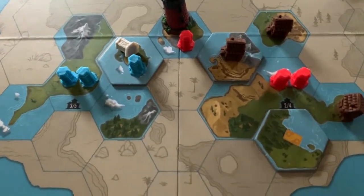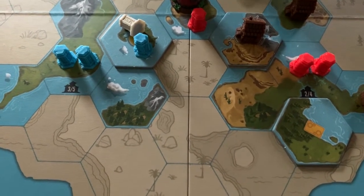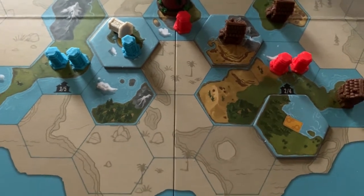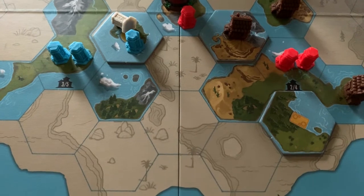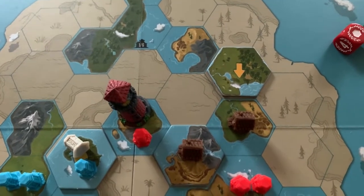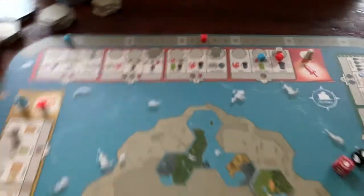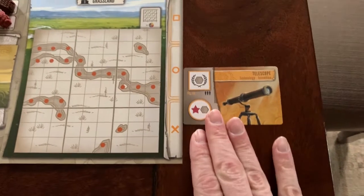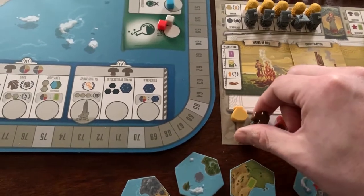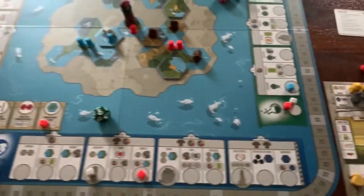There's a placement problem because we don't own a adjacent tile, so this one is going to give us hardly any points. We can go there — not great, but that's what we'll do. Replacing it gets us only one point.